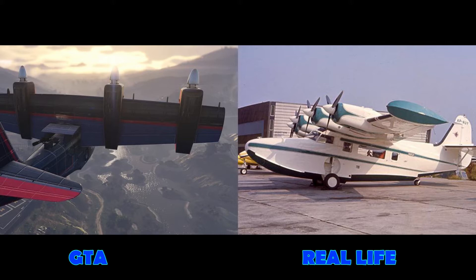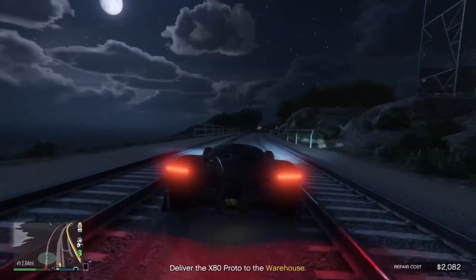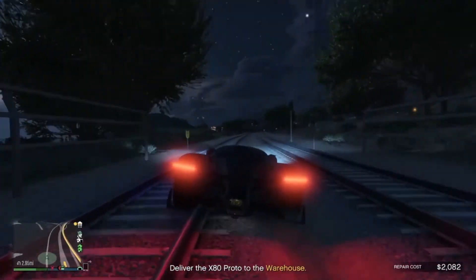The price for this seaplane will probably be really expensive — possibly up to five million dollars — so definitely save up for it because it's going to be really cool to fly. It's also going to be able to drop bombs from a cargo bay underneath, which is another great feature.